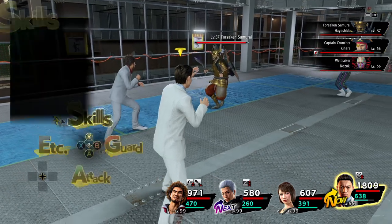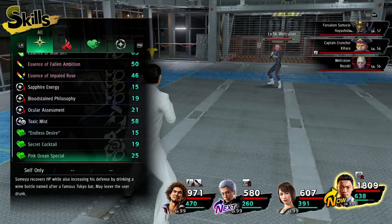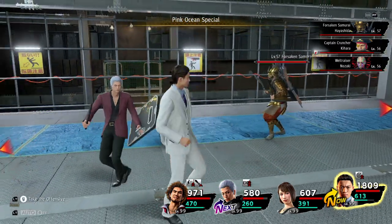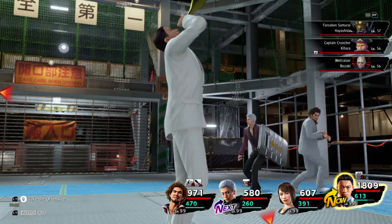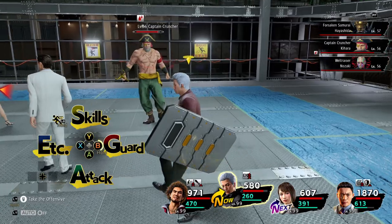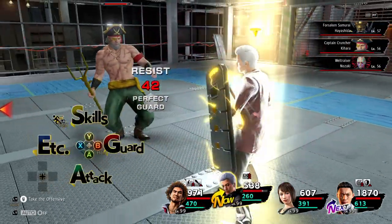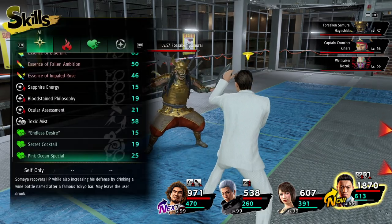He does actually have one unique move, which is the Secret Ocean Special. It's pretty much the same as the Secret Cocktail, I think - I don't know if there are any differences. Actually, no - it's different. I don't ever use the Secret Cocktail move. That one is from the bartender enemy. And he didn't get him drunk off it.